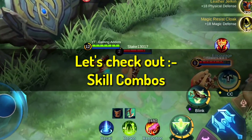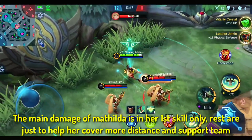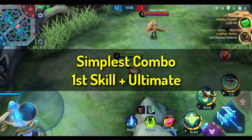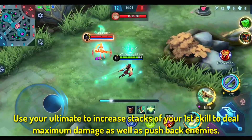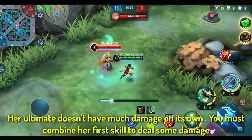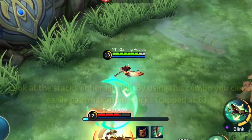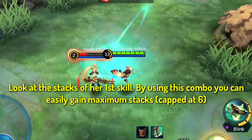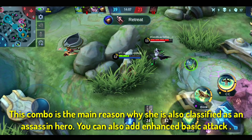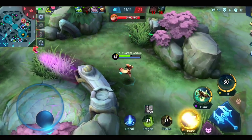Let's check out skill combos. The main damage from Mathilda comes from her first skill — the rest just help her cover more distance and support. Simplest combo: first skill plus ultimate. Use your ultimate to increase the stacks of your first skill for maximum damage as well as to push back enemies. Her ultimate doesn't have much damage on its own; you must combine her first skill to deal real damage. By using this combo you can easily gain the maximum six stacks. This is the main reason she is also classified as an assassin. You can also add the enhanced basic attack.